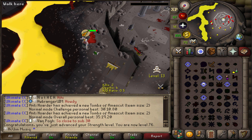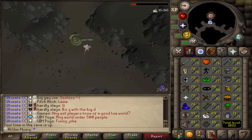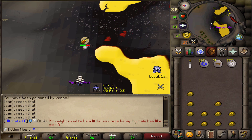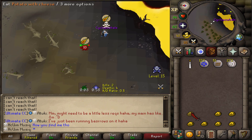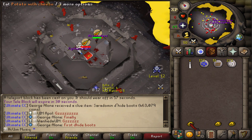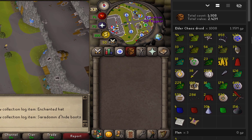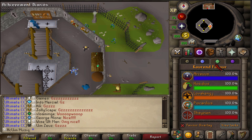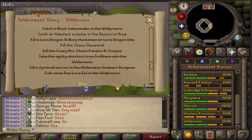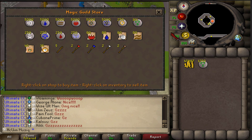76 strength at 871 kill count - still quite dry. I died. That is death number five - currently just over a thousand KC and still absolutely nothing. I'm going to take this death as an opportunity. Since I really want to complete the Wilderness Hard Diary, I still need at least 75 Smithing to make an Adamant Scimitar.